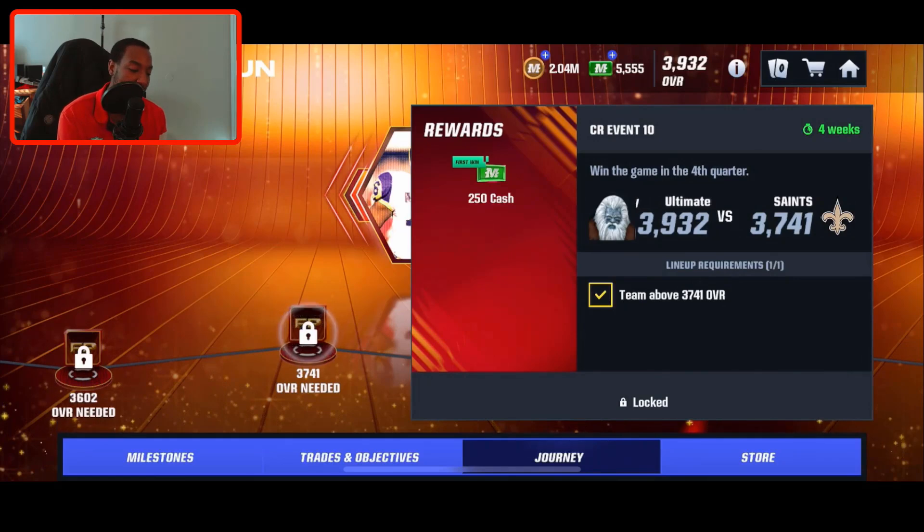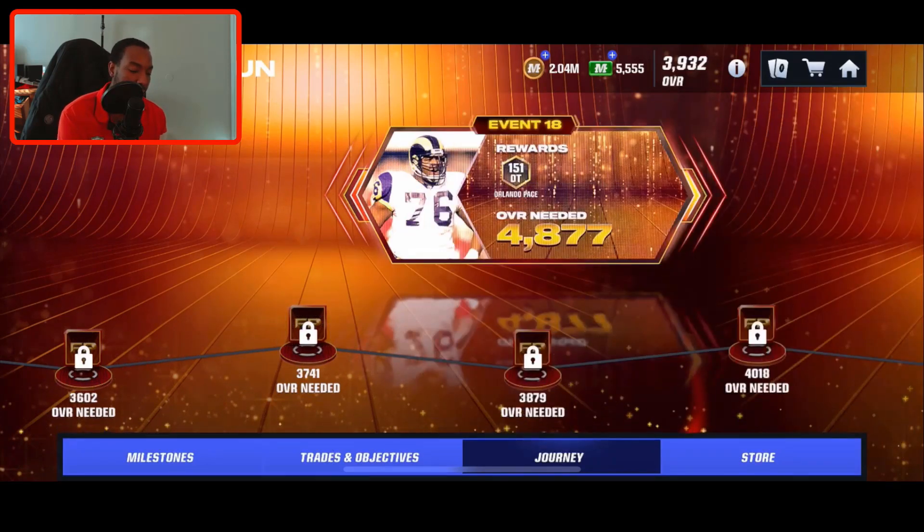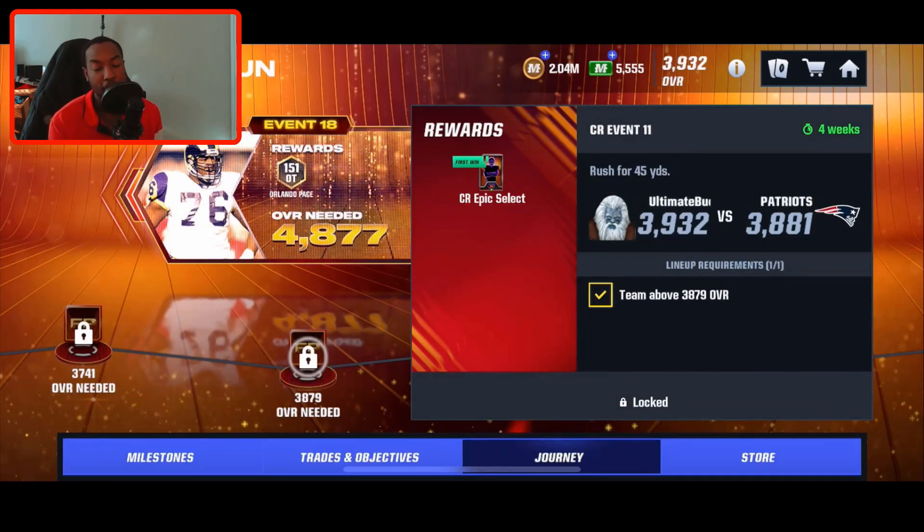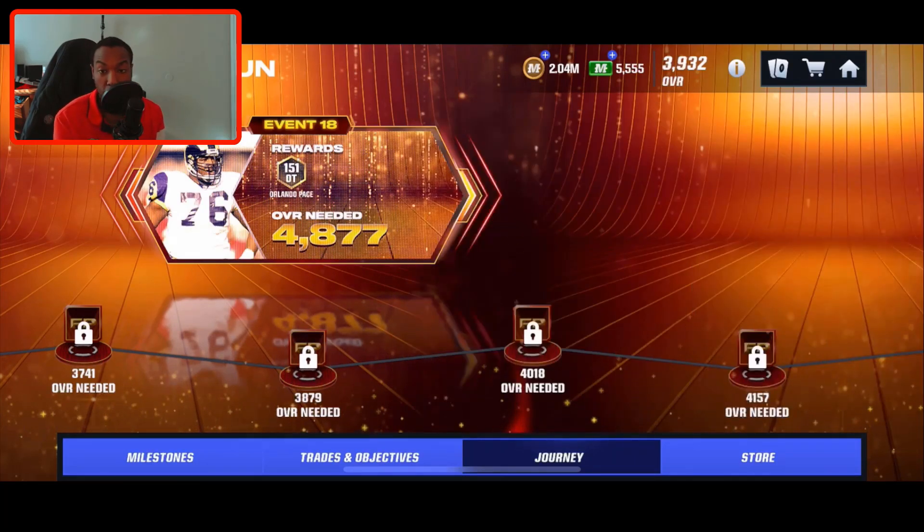There's a rare select for 250 cash, so that's 425 Madden Cash total that you could get from this field pass. My overall is 39-32. You also get a couple of power packs, a power plus pack, a rare select, and an epic select — that's going to get you a lot closer to the iconics from the Championship Run.